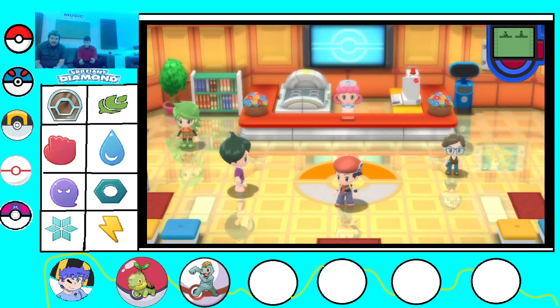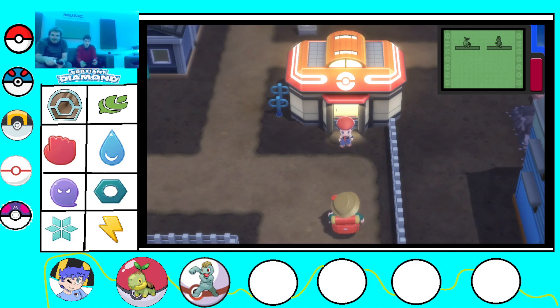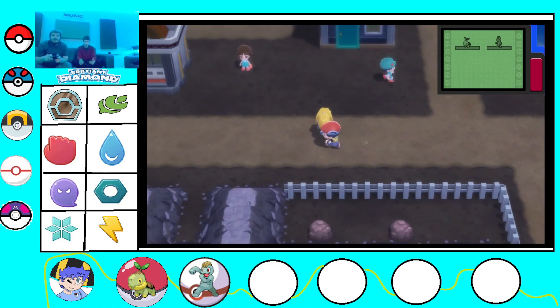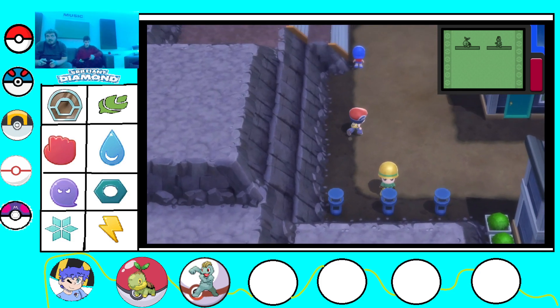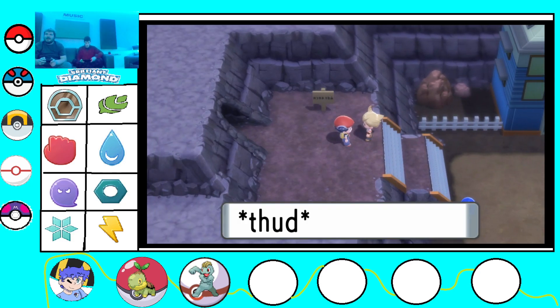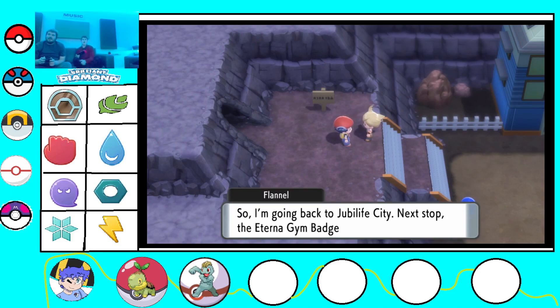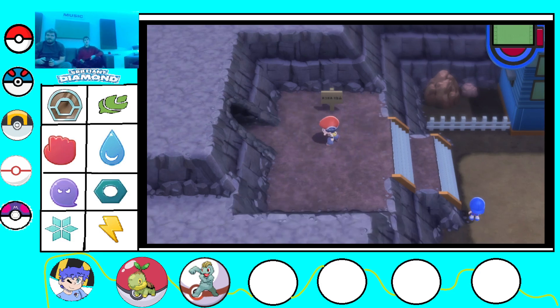Where can I catch my third Pokemon? I want my third Pokemon. I have to battle Barry - he has the gym badge too. The next one's in Eternal City but we can't go that way, so we have to go up and around. Oh, I don't have to battle him. Cool. His name is Flannel.